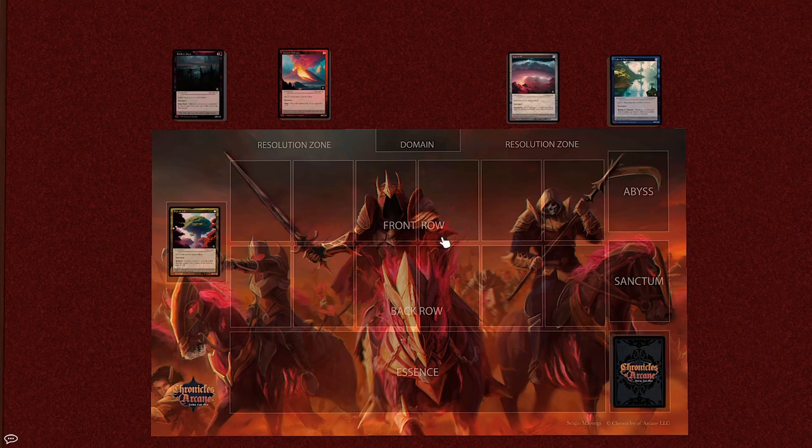Now that I've set up my deck, the next thing I need to do is set my life points. In a two-player game, all player life points will be set to 25. In a game where you have three or more players, HP will instead be set to 30.